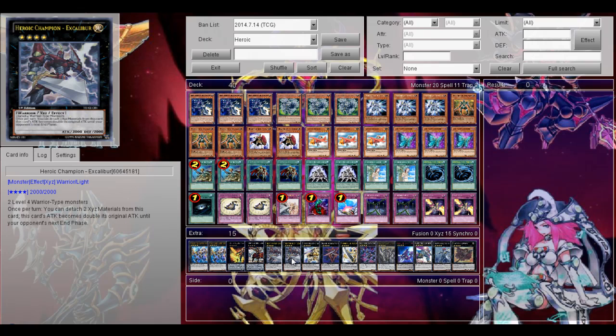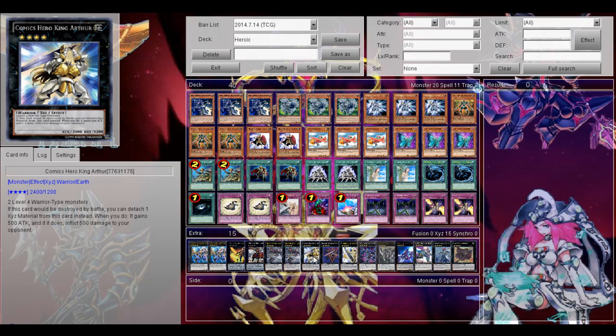2 Hero Champion — the main beater of the deck. You detach 2 Xyz monsters, then this card's attack becomes double its original attack until your opponent's next end phase, so the big guy becomes a 4000 attack beater until your opponent's next turn end phase. Then Comic Shield King Harfour, which is also an Xyz monster that requires warriors — if this card destroys a monster in battle, it attacks one more time and gains fire attack, and if it inflicts fire damage to the opponent, so it's pretty decent.